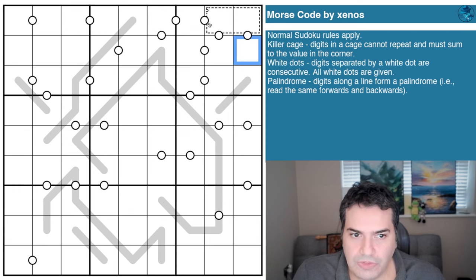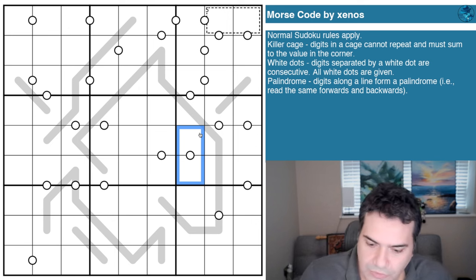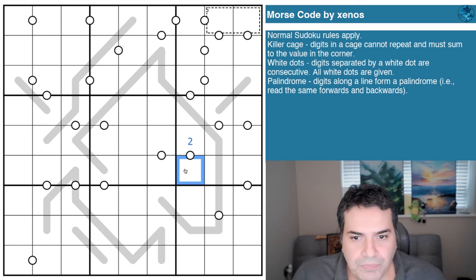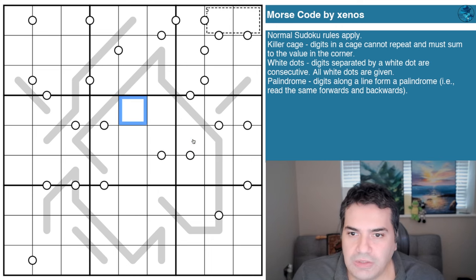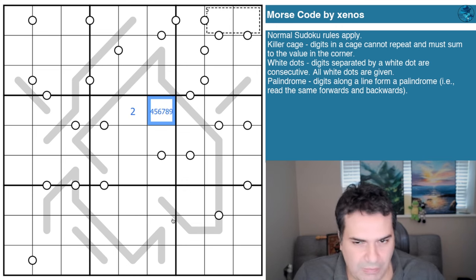We have white dots: digits separated by a white dot are consecutive, and all white dots are given — so negative constraints apply today. For example, if this cell is a two, the connected cell must be one or three. With negative constraints, if I place a two here, I can't place a three or a one anywhere adjacent without a white dot — it can only be four through nine.